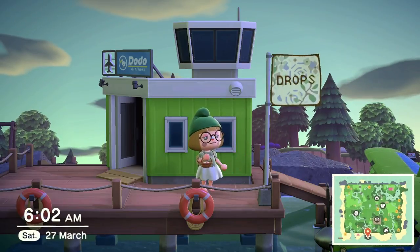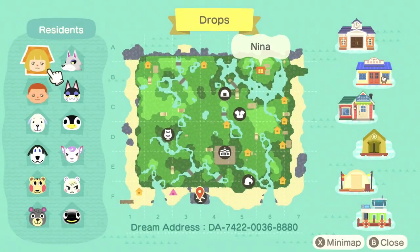Before we jump into the tour, let me show you the final map of the island. This is the final version of the map of this iteration of Drops, which I really like. I've risen almost everything to the first level of cliffs so that we have a bunch of sunken areas, which I really love. If you would like to tour around with me, the dream address is at the bottom of the screen. There will also be a custom map I always draw for my islands up on my Instagram so you can find your way around more easily.